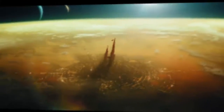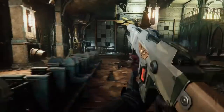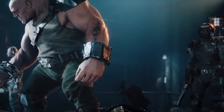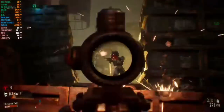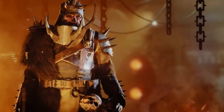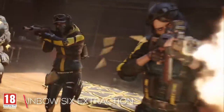Warhammer 40K: Darktide is an upcoming first-person action game set in the Warhammer universe, adopting a similar style to the independent Swedish studio Fatshark's Warhammer: Vermintide 2. Set on the planet of Atoma Prime in a continent-sized ultra-dense hive city named Tertium, where the seeds of corruption threaten an overwhelming tide of darkness, players take control of a group of Imperial Guards under the command of an Inquisitor. Unlike a Space Marine, you play a vulnerable mortal human figure.